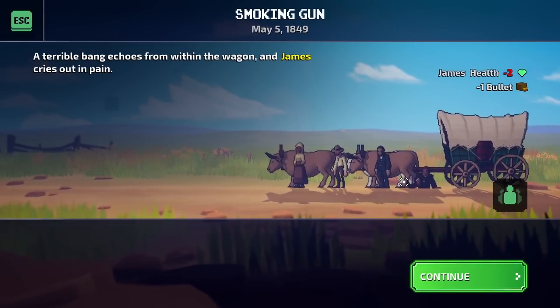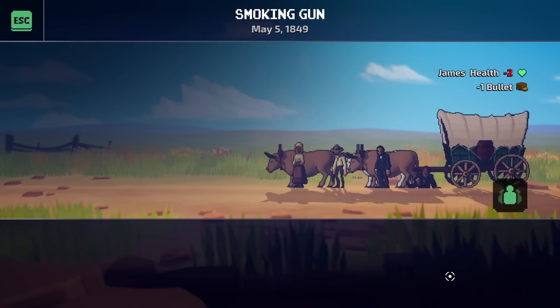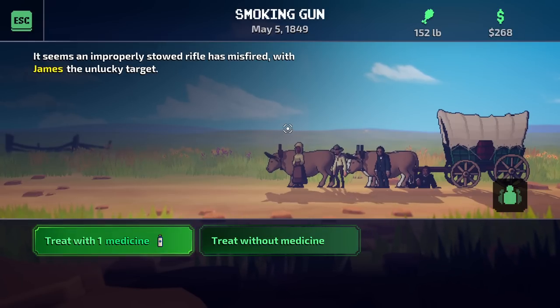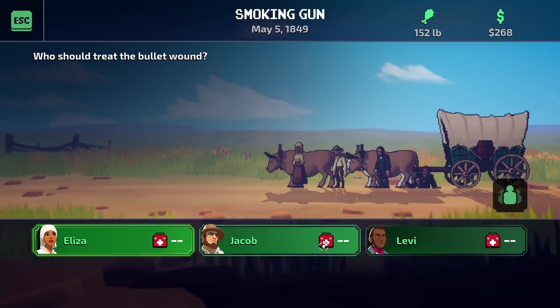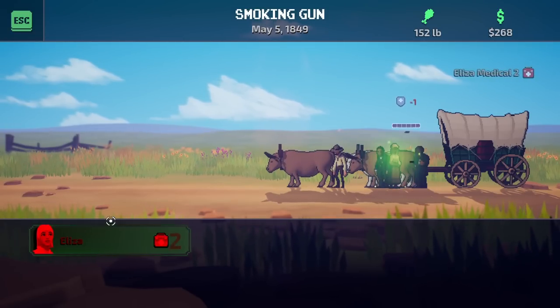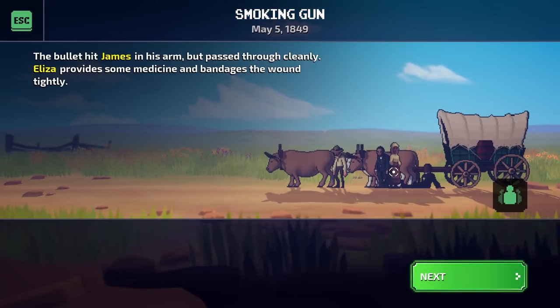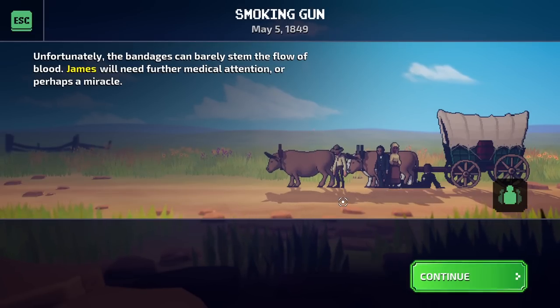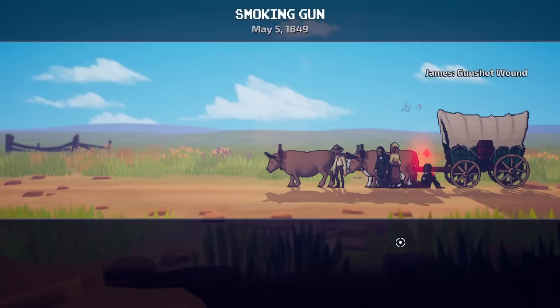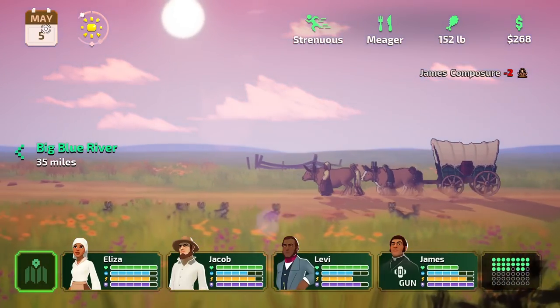A terrible bang echoes from within the wagon and James cries out in pain — a rifle round went off. It seems an improperly stowed rifle has misfired with James as the unlucky target. Well, let's get you a band-aid James. Who's going to give him the medical treatment? Let's do Eliza. She's a little dirty but the bullet hit James in his arm and passed through cleanly. She applies medicine and bandages the wound tightly. Unfortunately the bandages can barely stem the flow of blood — James will need further medical attention, or perhaps a miracle. James has a gunshot wound.